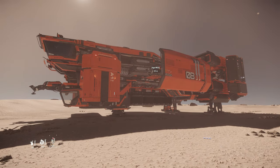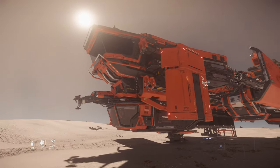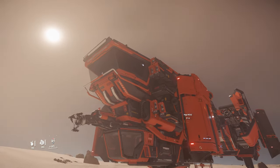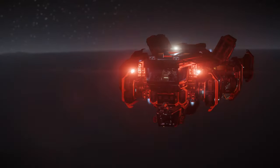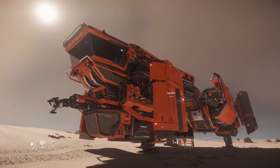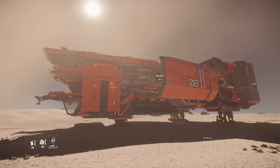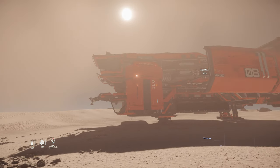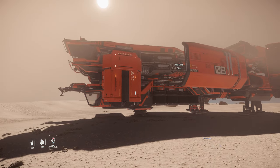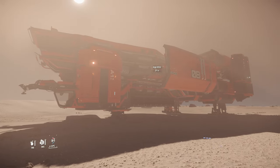Does this ship have any weapons to defend itself? Yes it does. Now, is it going to be able to defend itself with those weapons? Probably not. Right up there where I'm circling, it does have two size 2 CF-227 Badgers, which outputs 402 DPS. It's not bad, but this ship moves like a whale — it's pretty big, not the biggest ship out there, but its acceleration is terrible, so I really wouldn't fight with it. Honestly, if you're going to use those guns, it's probably to protect you from a land creature, land vehicle, or person, and not really against another ship unless they're AFK.